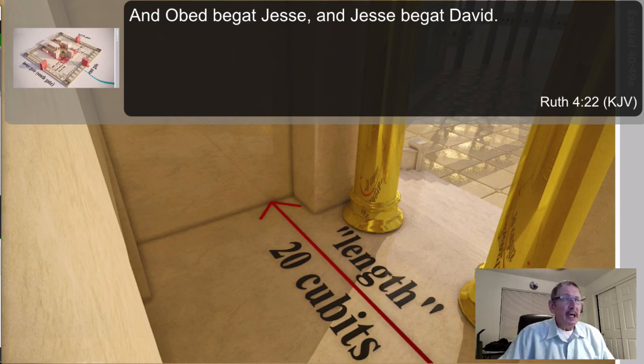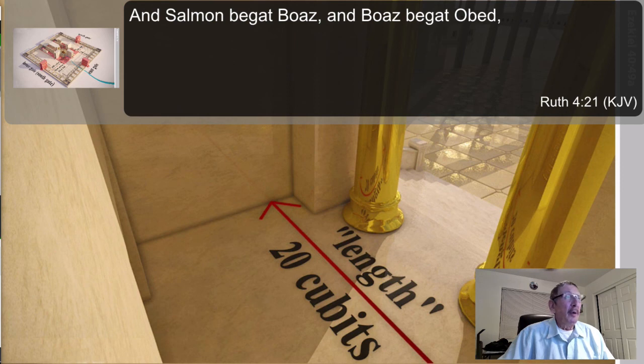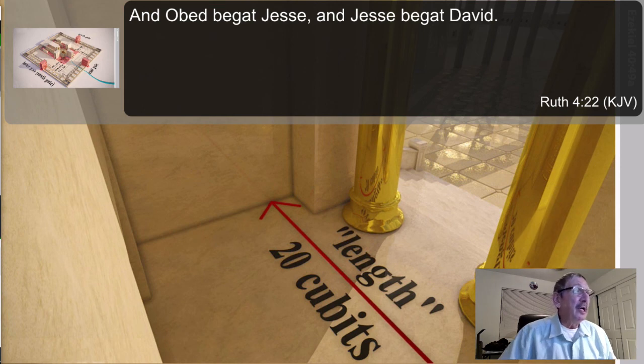David would be the king, and when we talk more about this temple later in the chapters, David is mentioned quite a bit as a prince under King Jesus — he'll be instrumental in this temple also. It's interesting that Boaz is David's great-grandfather, and they named one of the poles after him. Jachin also has a meaning — I tried looking it up but couldn't find anything very definitive on it.